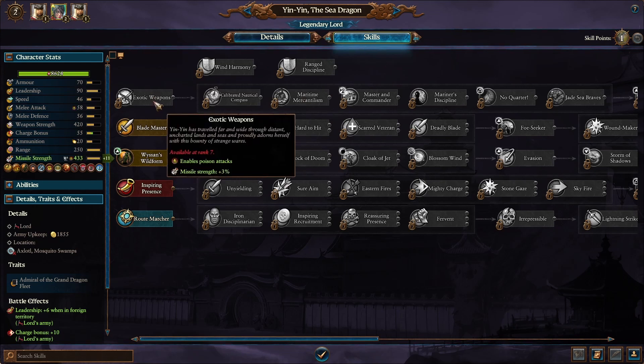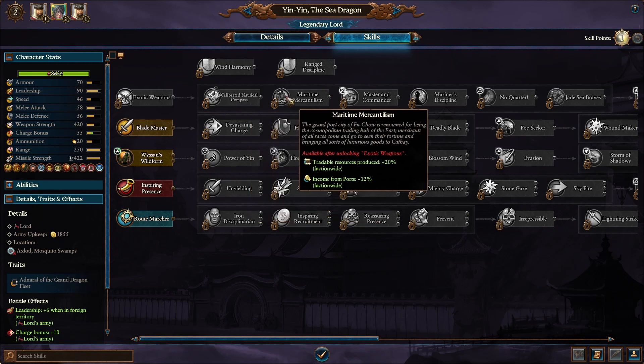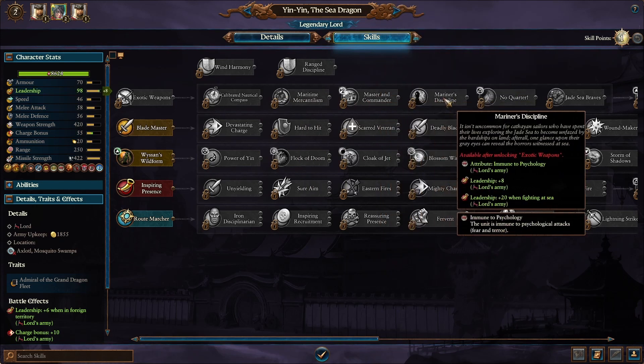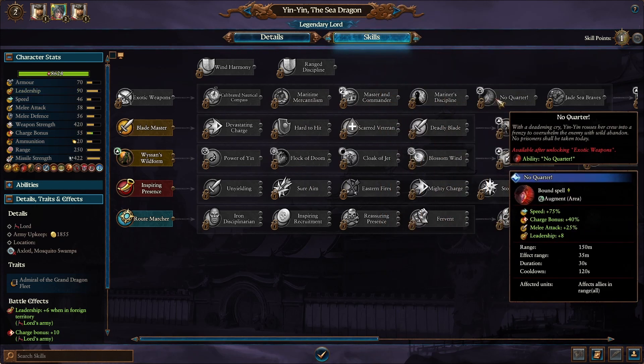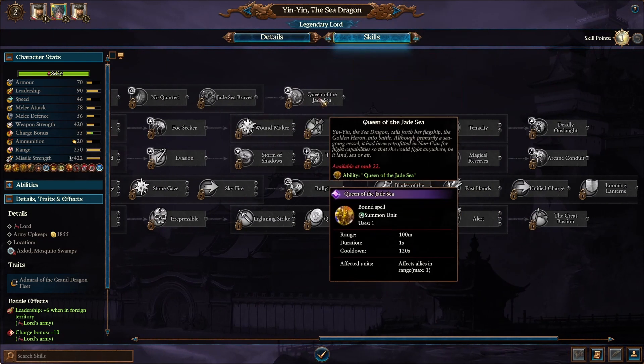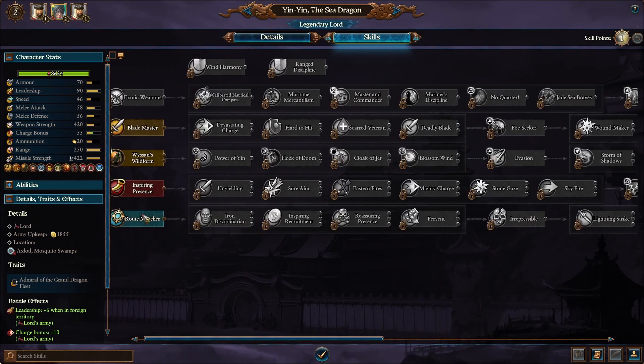Looking at her skills, my favorite unique one is campaign movement range — it's gorgeous. But the crown jewel is the Queen of the Jade Sea, a humongous essentially floating flying castle with cannons all over. It's incredibly powerful and I can't wait to unlock it.